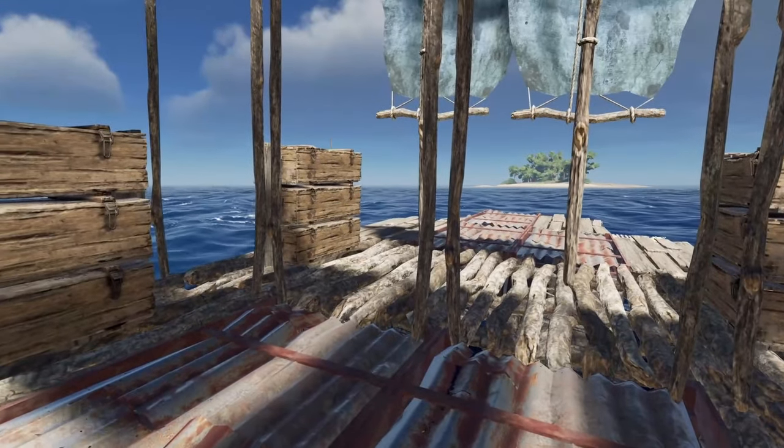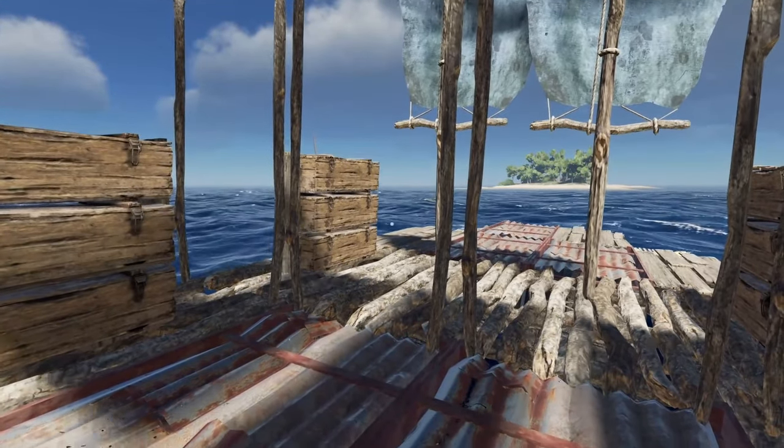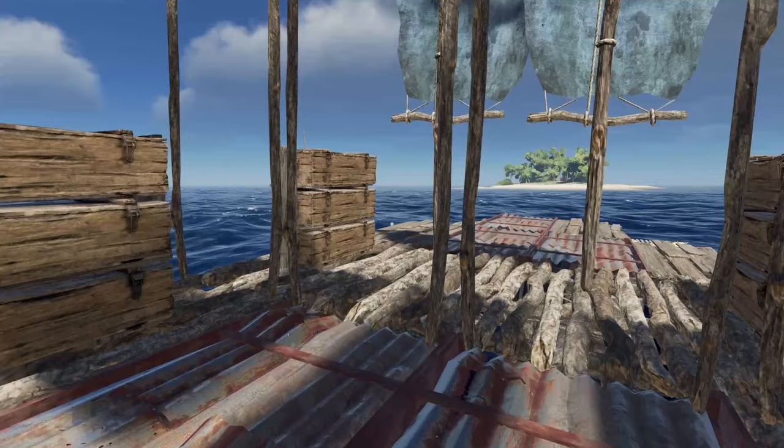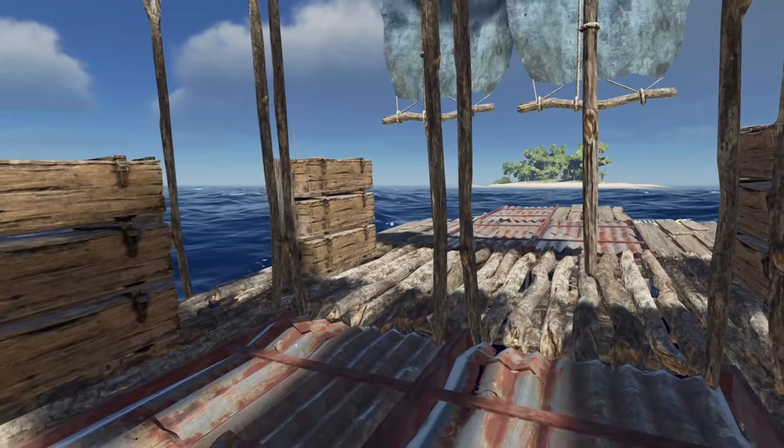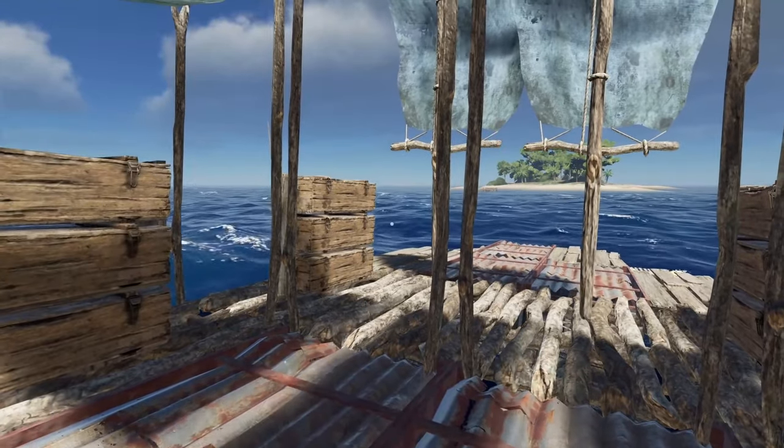I'm eventually gonna head out — I'll probably never find my island again, but I will have to make sure I have enough of everything on me before I do that, before I head out to another island out of sight of my island. Well, I guess it looks like there might be some trees on this one. Hopefully they're the trees I can cut down. Sometimes they have those other trees that are not interactive, which I wish they didn't have those.